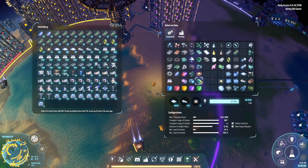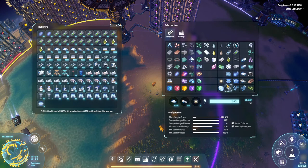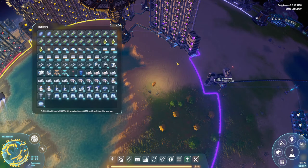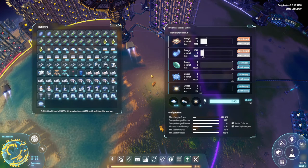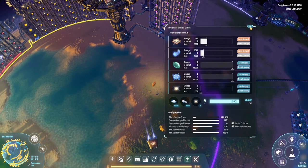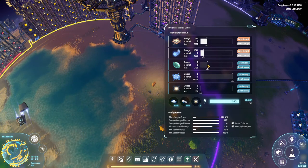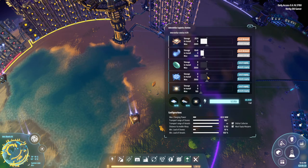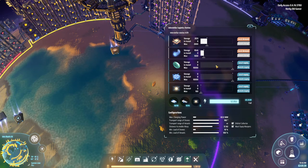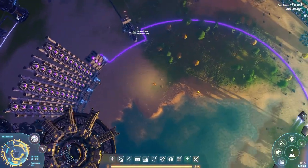We need graviton lenses and quantum chips. I'll leave the last slot for space warpers, even though I don't think we'll need any. We'll set the demand to 5,000 and 5,000. Everything is set to gravity matrixes. We need an output to run like this.